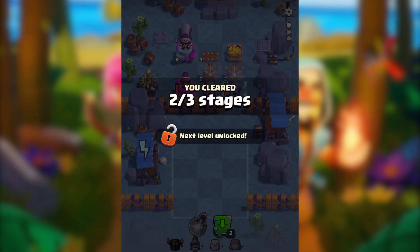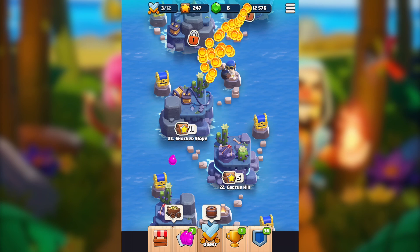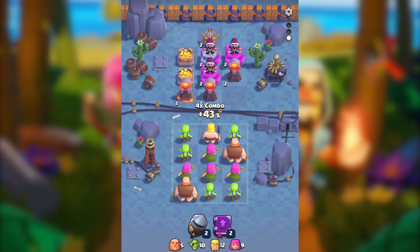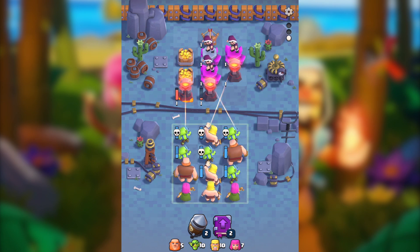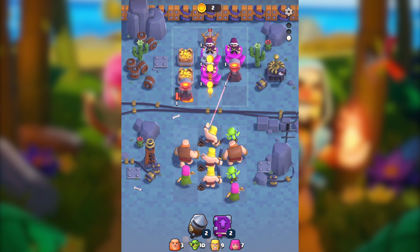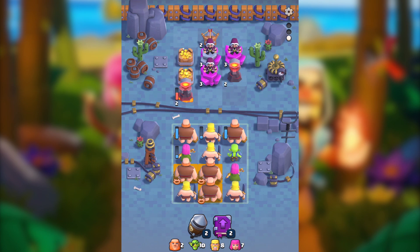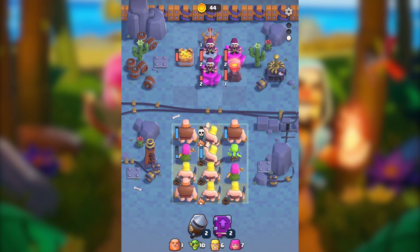We got one Zap left which I'll use. I'm getting a lot of elixirs. We do have three more levels to go. I don't really want to three-star them all at the moment — all I care about right now is trying to get the bomber, which is going to be great. Let's see how we can go.